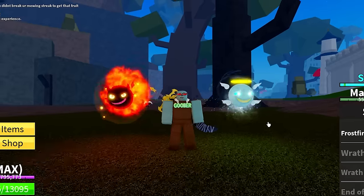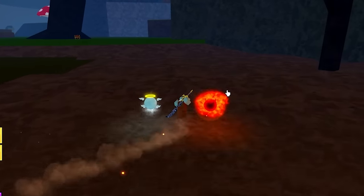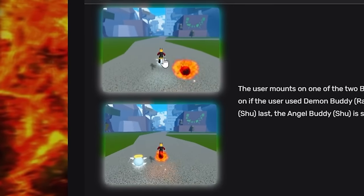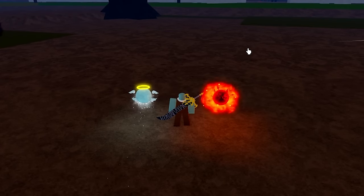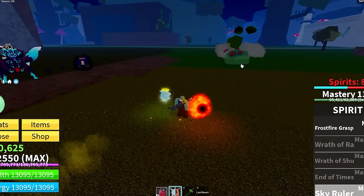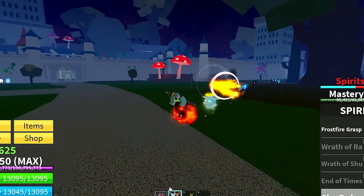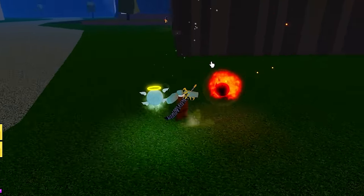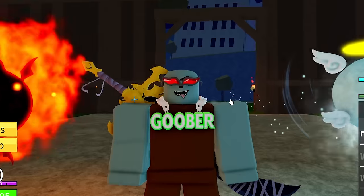We now have our second move unlocked. I just realized these glow in the dark — it actually looks insane at night. Let's see what the Sky Ruler move does according to the wiki. It looks like it's a fly move where you can fly on top of one of your buddies. If I spawn one in and then use Sky Ruler — there we go, now I can fly on top of my evil buddy. We're just going to fly to our next boss. I don't think this move is that useful for fighting other goobers in the game.